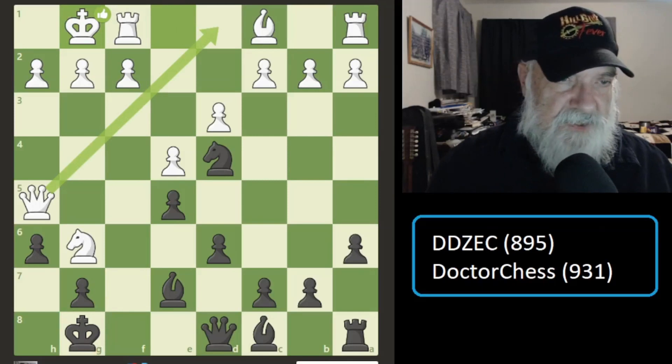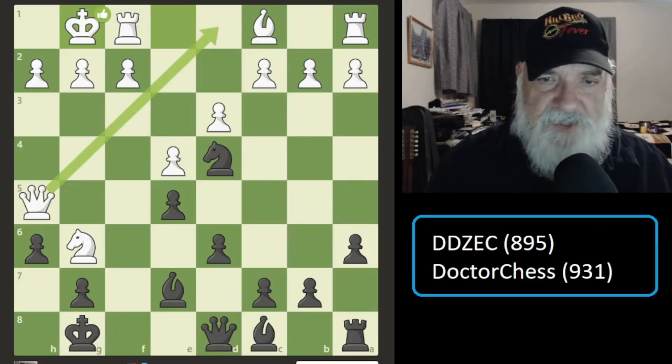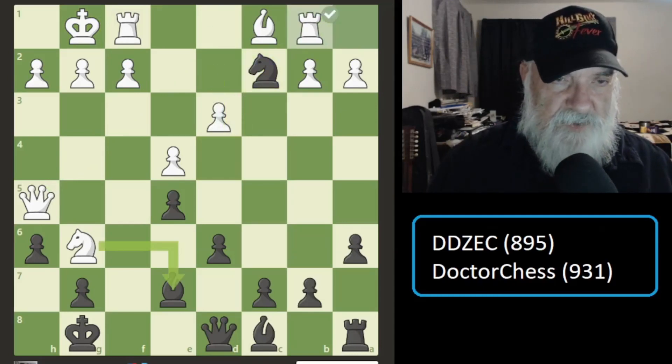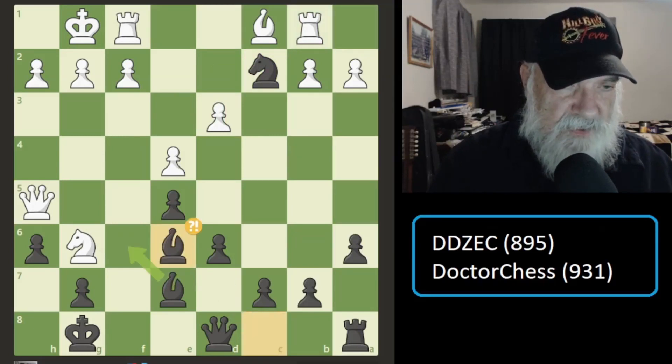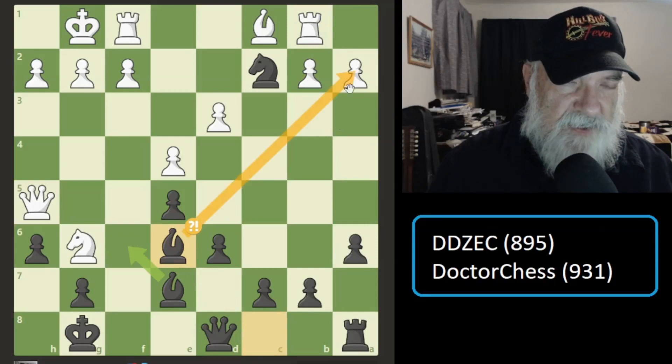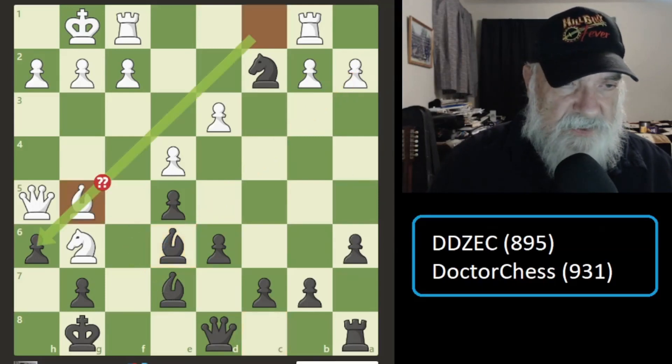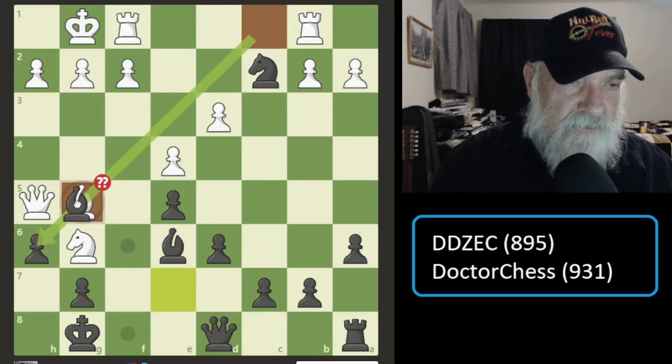He castles, which is excellent. The database thinks he should have moved his queen up. Finally I go and threaten his rook and get a free pawn. He moves his rook out of the way. Then I move my bishop up here — I'm thinking I could get a free pawn; I don't really know what else to do. The database thinks I should have gone there. He goes here, but that is a free bishop, right?